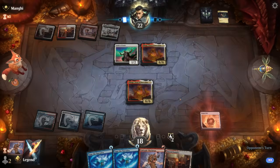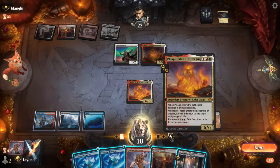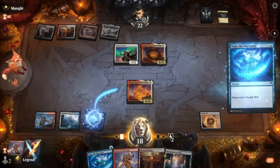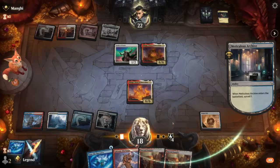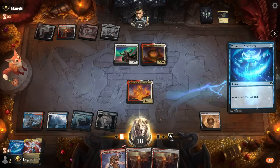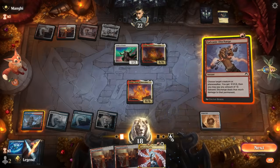The opponent's got their own Phlage, but we have Galvanic Discharge plus Tune the Narrative to get enough energy going. Attacking and then discharging for three damage would clear the path, but let's start with Tune the Narrative. We can tune again, maybe play the Archive first to put a land on the bottom. Lightning Helix — still no Null Drifter, but if the opponent plays another Phlage next turn it's a way to clear a path. We discharge for six to take out Phlage and also the Guide of Souls.